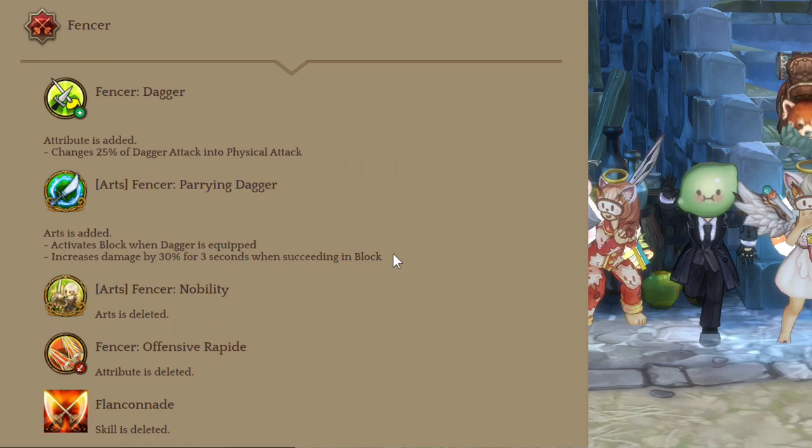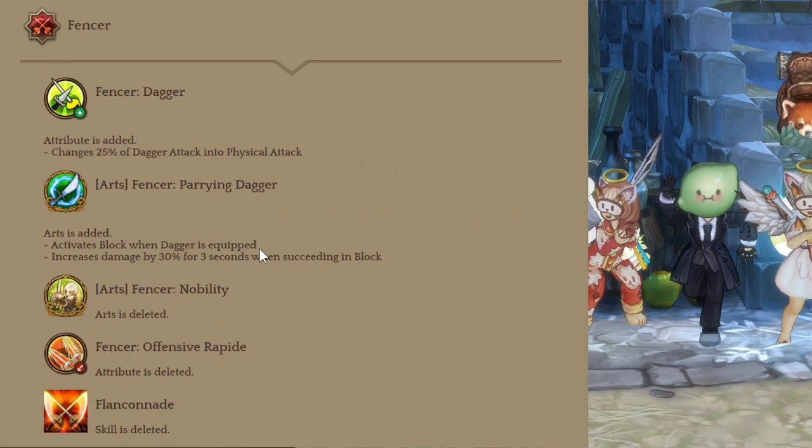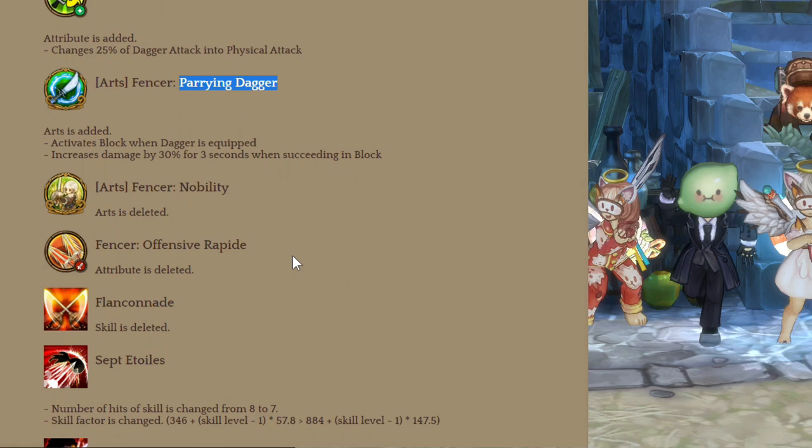Next class is Fencer, and we're going to make a build video for Fencer and Matador soon. A new attribute transfers some of the attacks of your dagger to your physical attack. There's also a new art called Parrying Dagger — it activates block when a dagger is equipped and increases damage by 30% for 3 seconds when block happens. This might mean shield is dead since dagger use is probably gonna be common because of this.